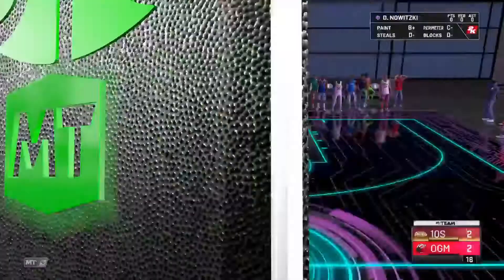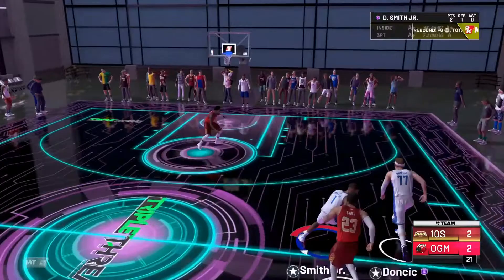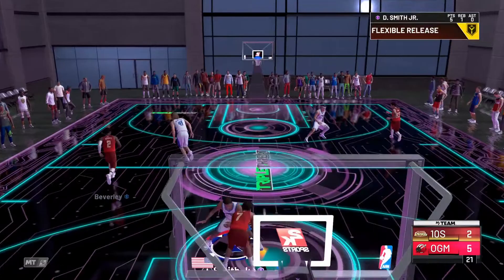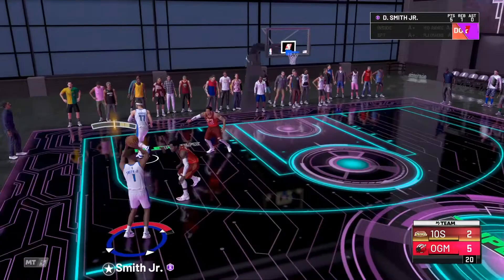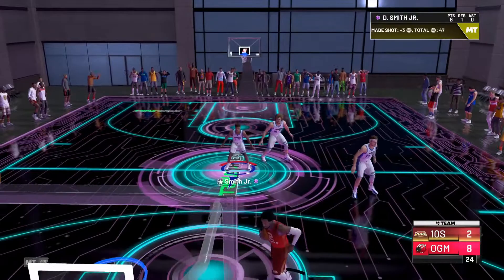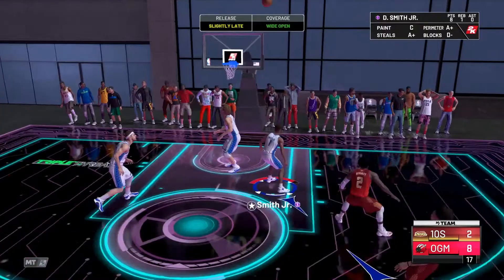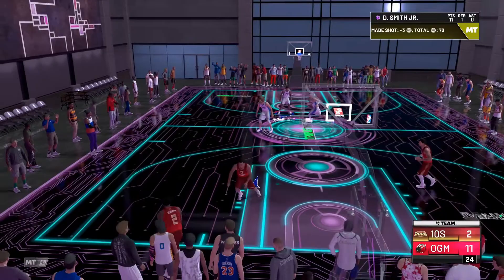Dennis Smith Jr. playing defense — he just barely couldn't contest enough there. Popped a three — not a green but it's a bucket. Trying to get the steal here on clamps. He's actually going to be a really good budget demon. I wouldn't say he'd be better than Tyrese Halliburton by any means, but he's definitely a really good point guard for being as short as he is.